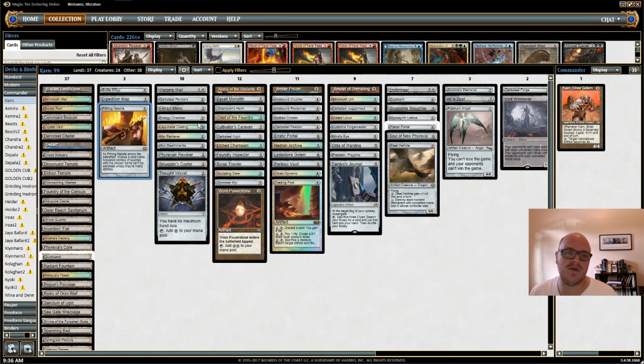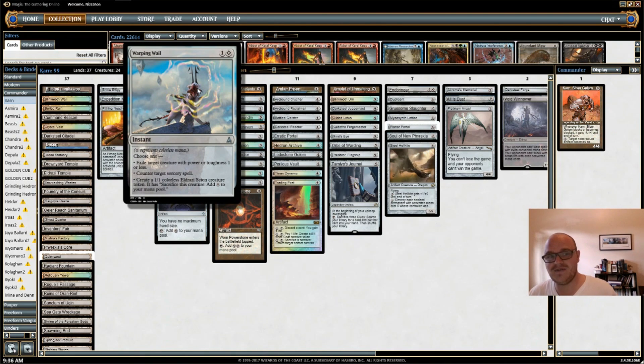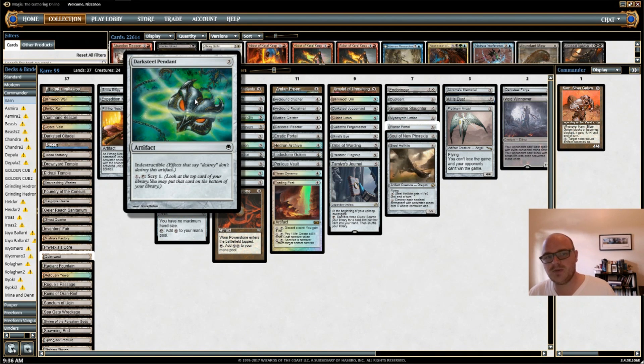I do have Warping Wail, which I think may be the only instant in this deck. It's a nice flexible card — I can counter a big board-sweeping sorcery, I can kill some creatures with power or toughness one or less, and less frequently I might make an Eldrazi Scion token. I also have Darksteel Pendant — not only because scrying is so good in EDH with a 99-card singleton deck, but also because it's indestructible, so Karn can turn it into a creature that can block on the ground for days.